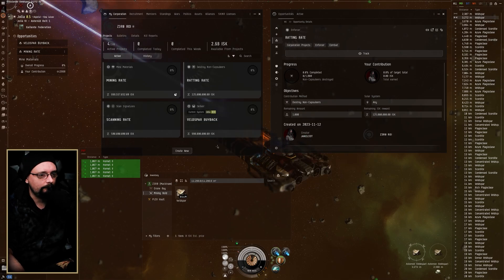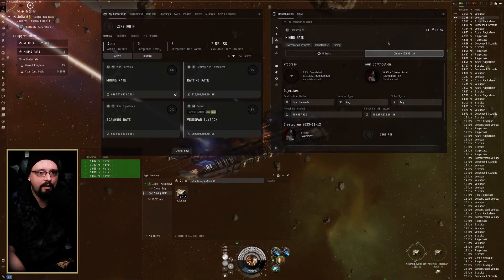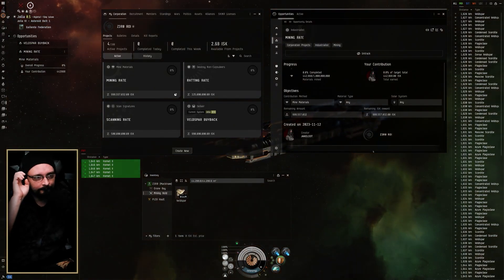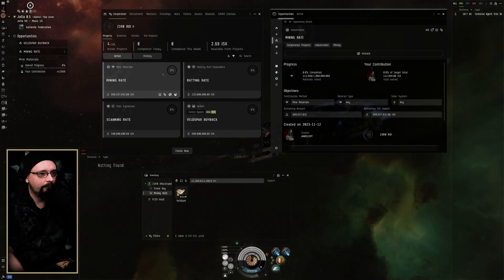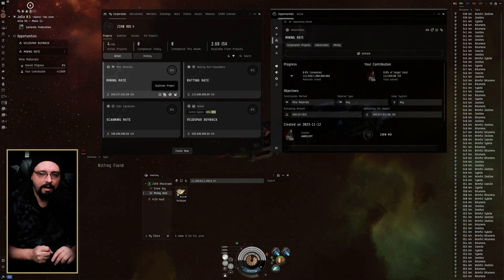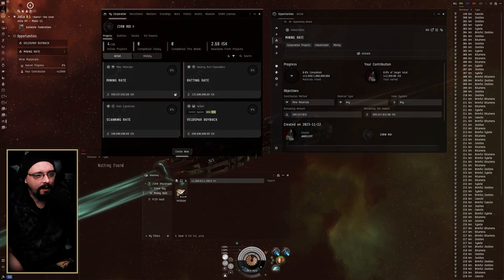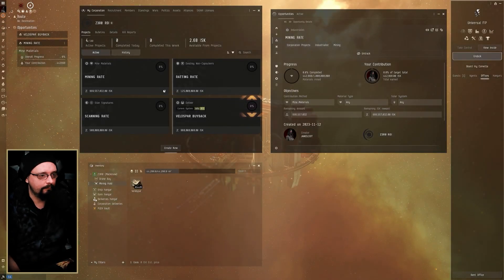Now what we need to do is dock and compress this ore. Our belts bar buyback project means that going out and filling up this Mackinaw got us almost half a million ISK just for doing the activity. We can hit claim and make that money right away — no one needs to be online, it's all automated. As a project manager you just manage and duplicate projects when they complete, because you can duplicate not just active but also completed projects. So you don't have to keep re-entering all the information for the mining rate — just duplicate the old one and push it back out.